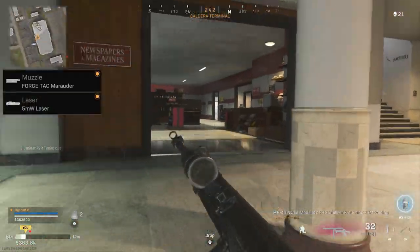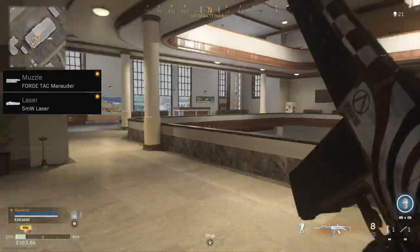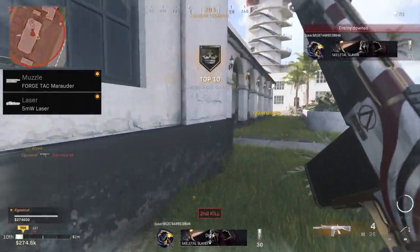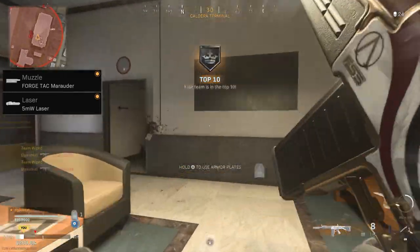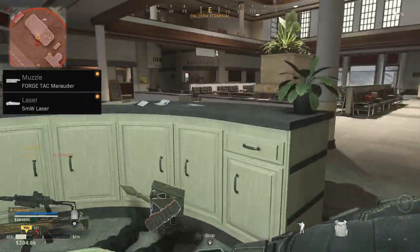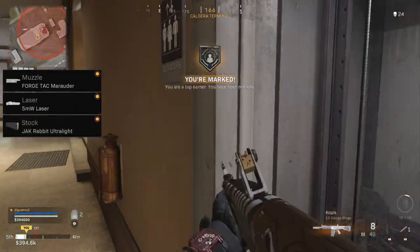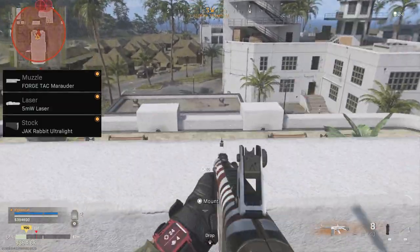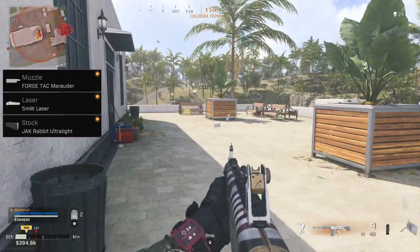Next, we have the 5-milliwatt laser. You could run the Tac laser — aiming down sights is essential — but this is the only attachment I have to help boost my sprint-to-fire speed, which, since this is still pretty much a close-quarters or medium-range weapon, is still pretty invaluable. You can swap it out for the Tac laser; I'm not going to say one is better than the other. For my personal play style, I always prefer the 5-milliwatt laser. For the stock attachment, I altered it a little bit — before I would just have something for aim down sight speed, but now I use the Jackrabbit Ultralight for aim walking movement speed, because the Marauder really hurts your strafe speed. Having just this stock takes it up just a little bit and kind of offsets the Marauder's slowness — I really recommend giving it a try.